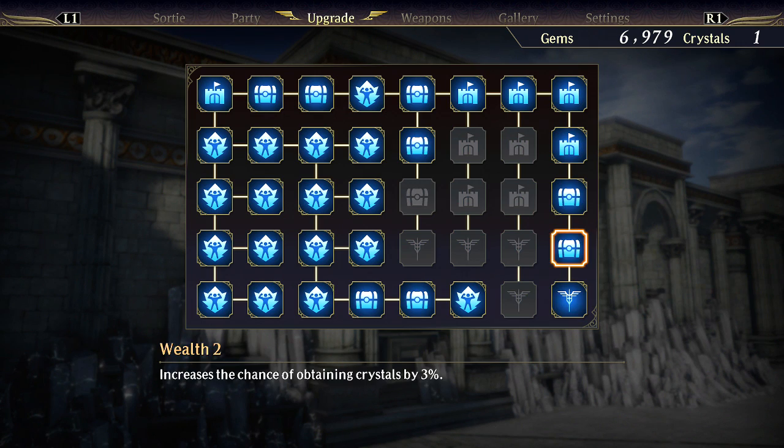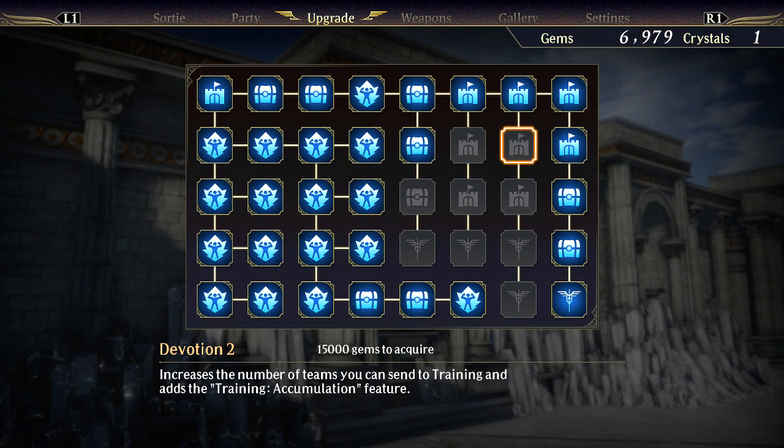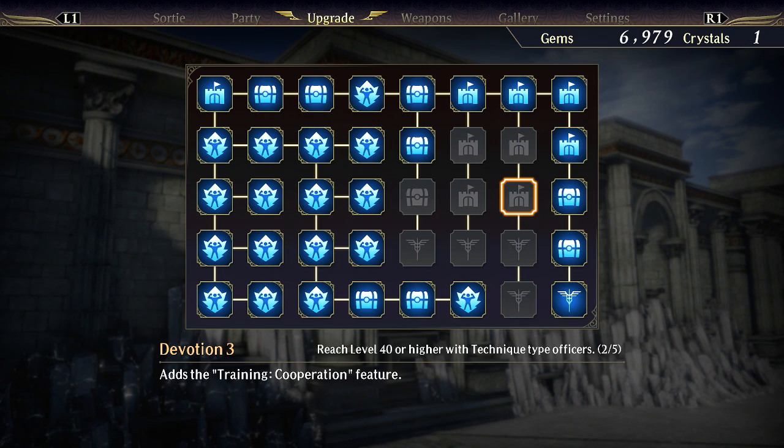So now I have to re-farm crystals and get gems again. Right now I'm gonna prioritize the teams I can send into training, while I still work on getting more technical officers to level 40 so I can start working on this tree. That means I'm gonna have to start beating up Hoon Dune as well.